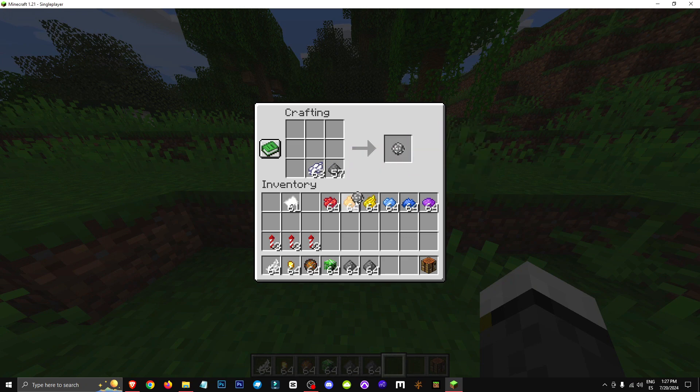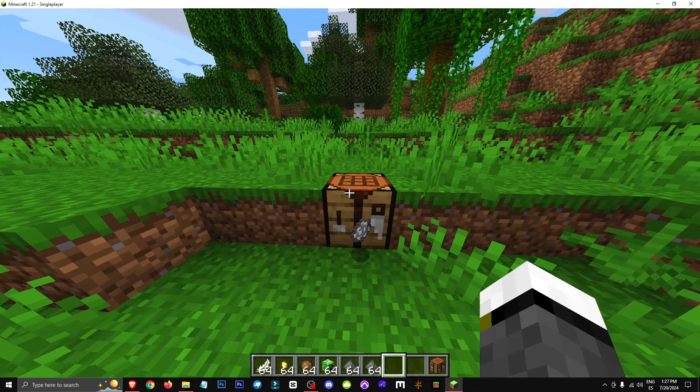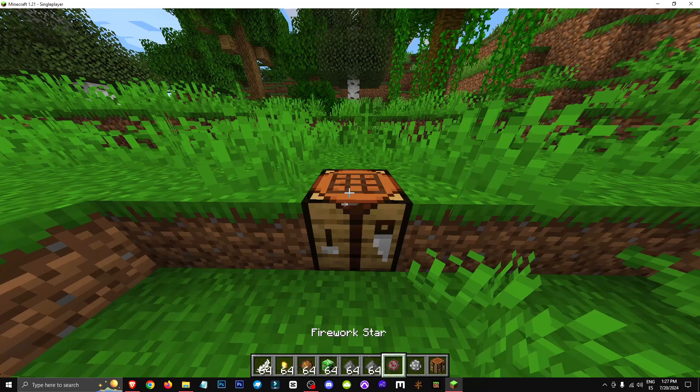We can also create a combination using these firework star balls — we can mix them with the rockets. We take a ball with a dye like this. You add gunpowder and a dye. You can mix the colours: you put in one part gunpowder and one part dye, and basically you end up with this ball. We can't mix two different balls together.